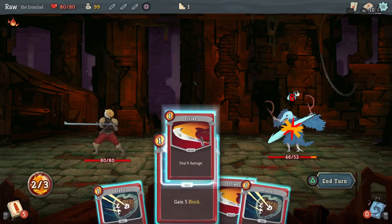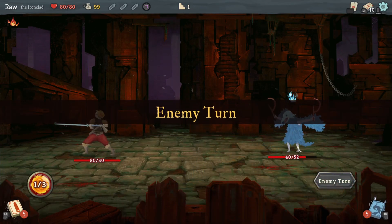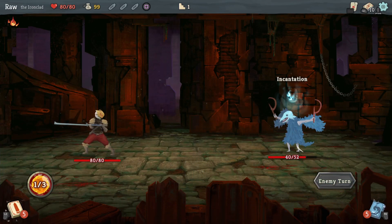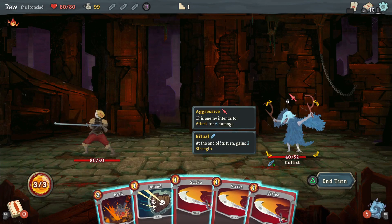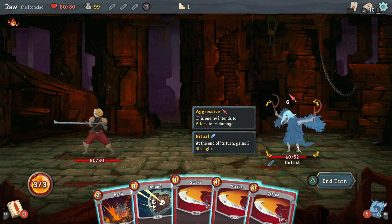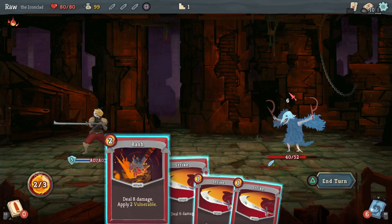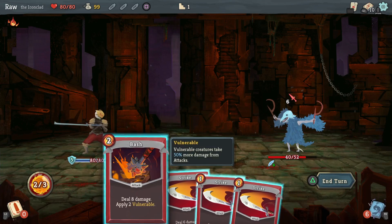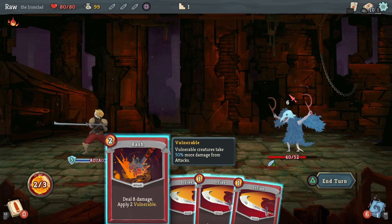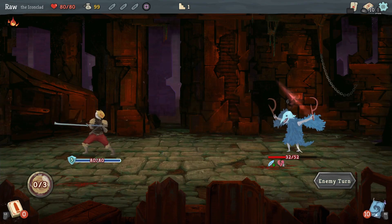He's not attacking this turn so I can go all out — no need to block. He's got a ritual: at the end of his turn he gains three strength, and he's gonna attack for six damage next. So I should block. I play eight damage and two vulnerable — that's probably a good deal. I guess I gotta eat one damage, so be it.